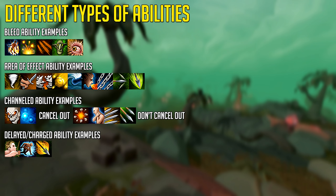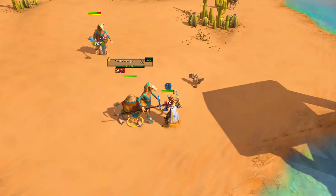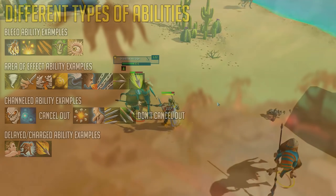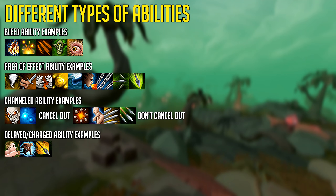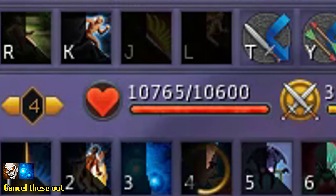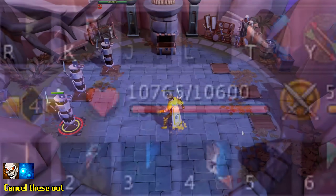I quickly want to cover two examples: bleed abilities and channeled abilities. For bleeds — fragmentation shot, combust, and slaughter — damage is improved if you move the enemy. For combust and fragmentation shot this doubles damage per hit, and with slaughter it's triple the damage per hit. You can walk your opponent by walking underneath them to force them to move. As for channeled abilities, for most of them simply let them go through — don't cancel them or you'll miss damage. However for fury and concentrated blast, you want to use a second ability after those abilities as fast as you can, as soon as the clock formation appears on your action bar.